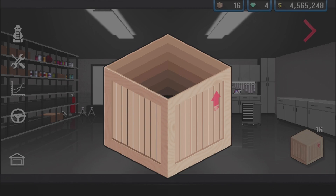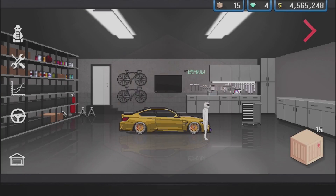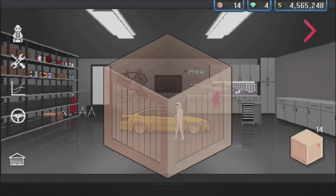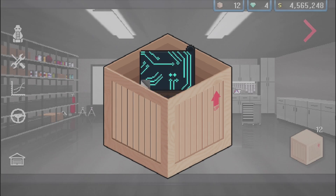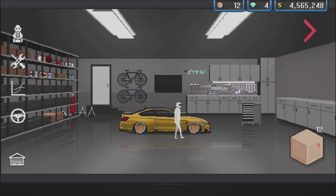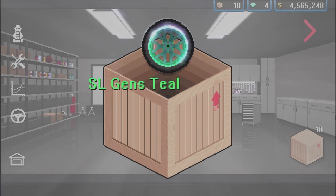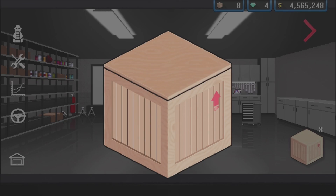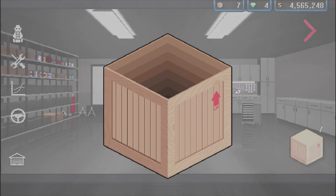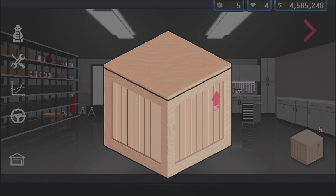We're coming down to our last 16 crates. We got some serious waves — AV mod. I think I'm going to sell the rims and get about maybe $10 million. We are maxing out a car today. I'm tired of doing the same builds on the same parts. We're going big — I'm probably going to end up spending my entire bank account on this episode, but I want a fast car.